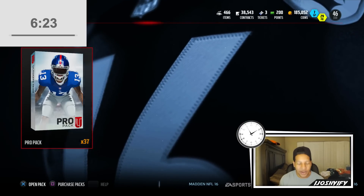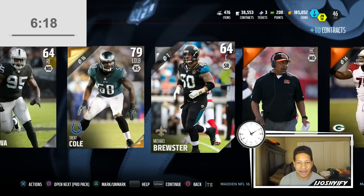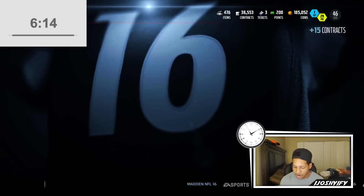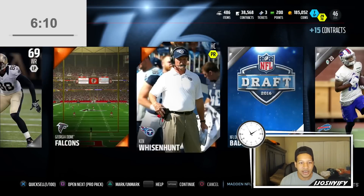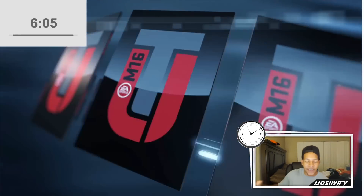So we've got one corner, one free safety, one left tackle — it's gonna be a lot to keep up with across 26 different positions. Left outside linebacker — that's through there, and it's only been a minute after pulling about four packs. That's terrible pacing. Another right outside linebacker — as long as we're getting different positions, that's really helpful. Five different positions in five packs.